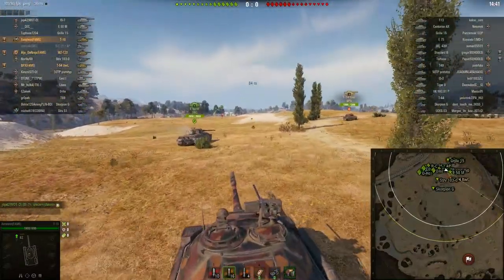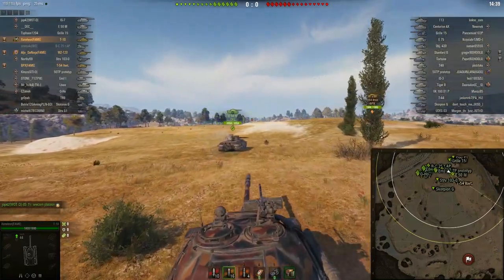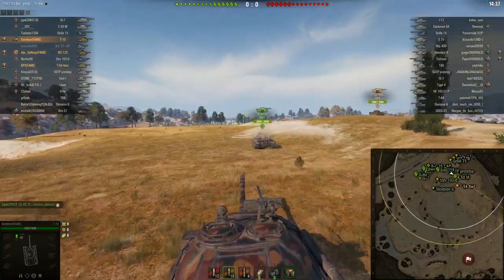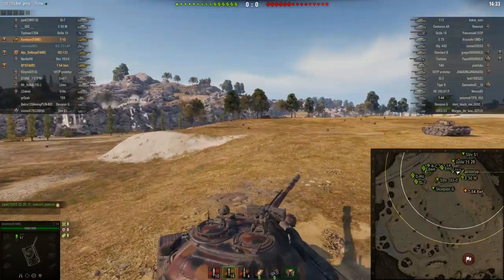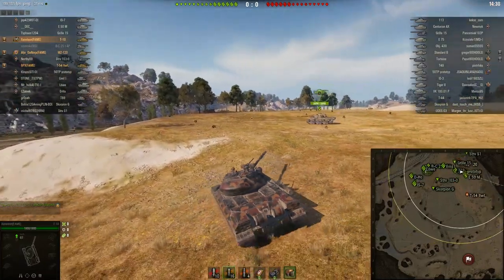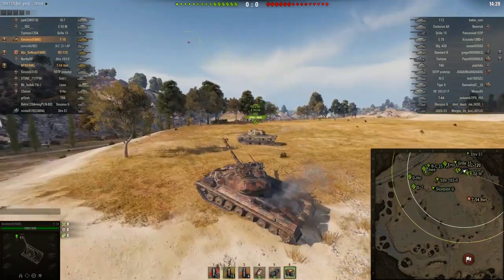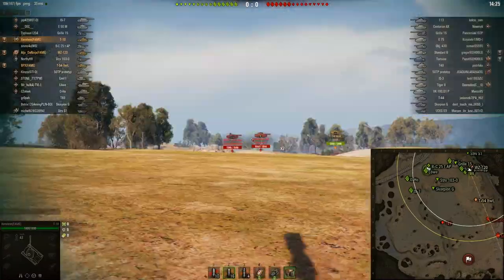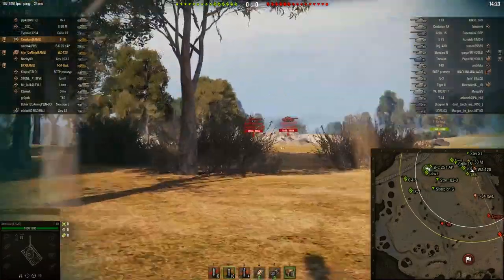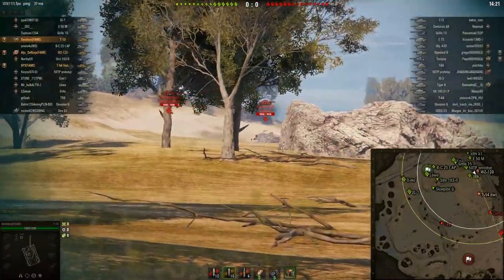Today we're running with PPX and Aljo from the FAME clan. Guiding tanks for experience can be a bit of a pain, and platooning can alleviate some of that. During the countdown we discuss a plan of attack. Immediately our platoon goes to the east flank of the map — this flank is very important to take control over, as it's easier to decap our base from and has a lot of safe spots to fall back upon.